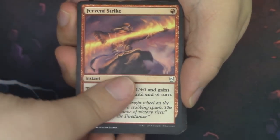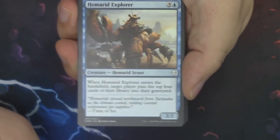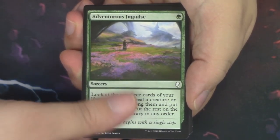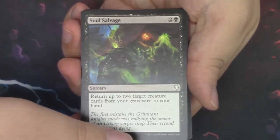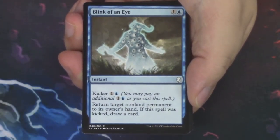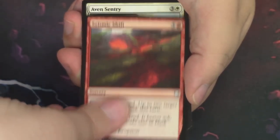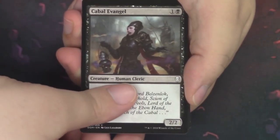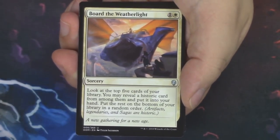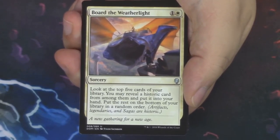Pack one: we have Fervent Strike, Sarath Disciple, Homerid Explorer — I love mill strategy, although I don't think it's really there in this set, but this card's cool, look at the art. An Adventurous Impulse — gorgeous. Soul Salvage, a Saproling Migration, a Blink of an Eye — this is like the eeriest art in the set, look at how weird and scary it is. There's a Seismic Shift, an Aven Sentry, Cabal Evangel, a Seraph Angel. Board the Weatherlight is our second Uncommon — very nice. And Danitha may have turned it down, but there are lots of others to take her place.